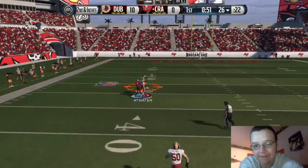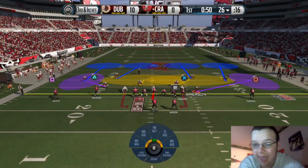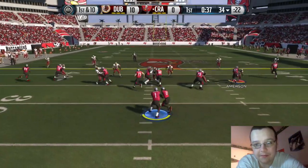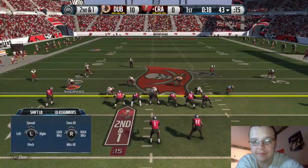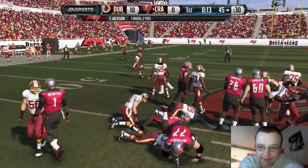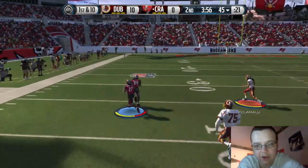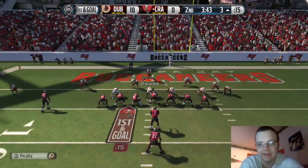Right here the opponent tries to go over the top and I feel like that should have been picked by Atwater — that could have been the game right there. If we'd gotten the ball back up by ten he might have quit. But it ends up not being a pick and he converts on third down. First down he gets a big run of about nine yards. Second and one he gets the first down again, then runs a counter with a nice spin move by Trey Mason. Revis comes over and makes a tackle — first and goal.